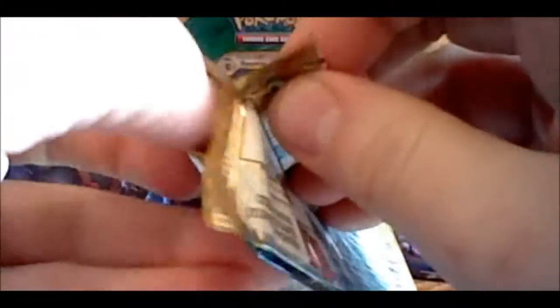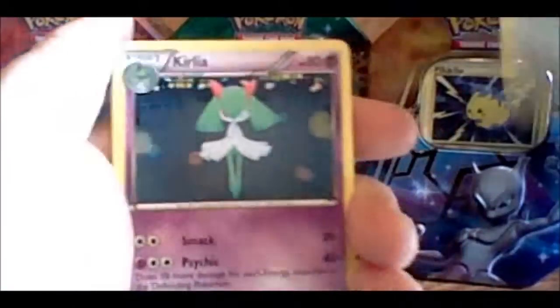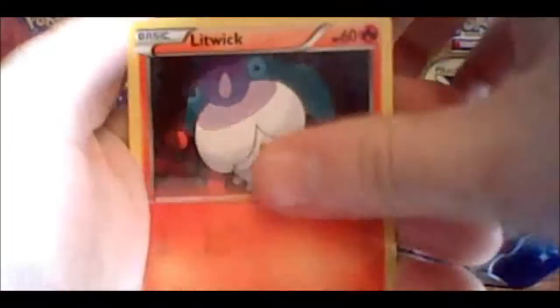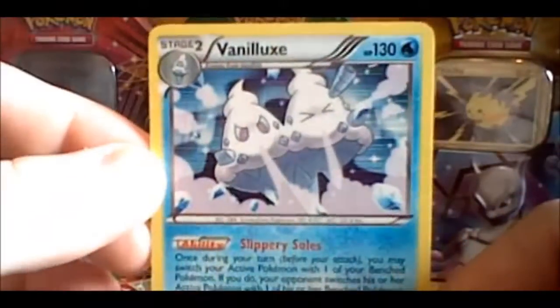On to the next one — Next Destinies with the Mewtwo on it. Come on, full art something or another, an EX. I have yet to get an actual EX that's not a promo, which sucks. I guess I could drop a hundred dollars into a box set and get one, but no — I wouldn't do that. Looks like I always get one in there though. Starting with a Jigglypuff, Clefairy, Special Energy, Minccino, a Shinx, a Petal, a Litwick, Gurdurr, a Reverse Minccino, and a Holo Vanilluxe — which is one I don't have, so that's good.